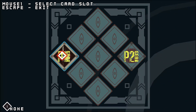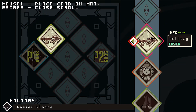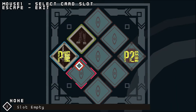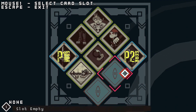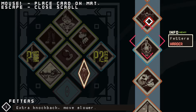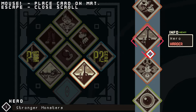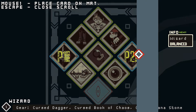Ruin of the Reckless features a very light progression system which carries over from run to run. As you explore the tower or talk to NPCs, you will get chaos cards which can be placed on the chaos mat, and these act as modifiers making the game easier or more difficult depending on the cards chosen. There are cards which increase your starting health and gold, cards which increase the number of enemies, cards which affect the skill orbs in-game, and cards which change up your starting loadout.